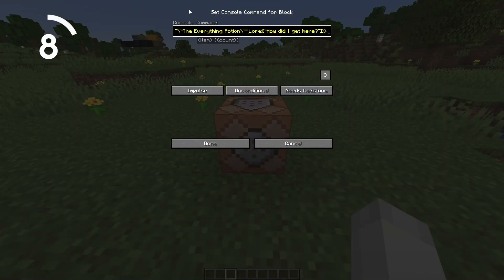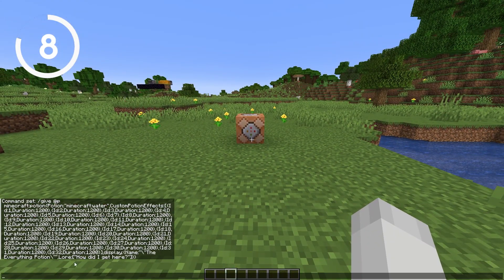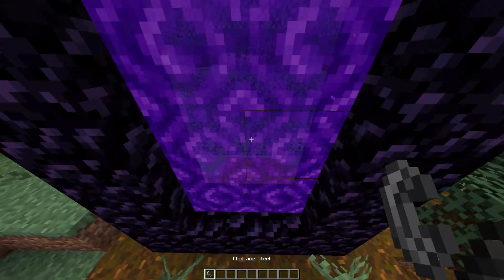At number 8 we have command blocks. I know that this might seem useless, but you can actually get them in survival. So if you want to build a custom map without knowing how to make a datapack, this is the easiest way to go.